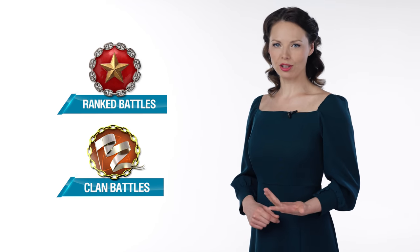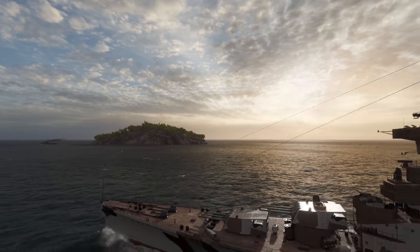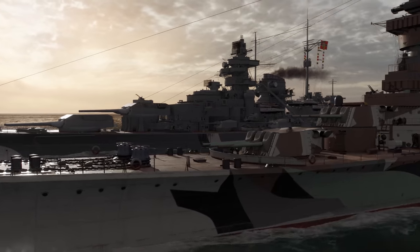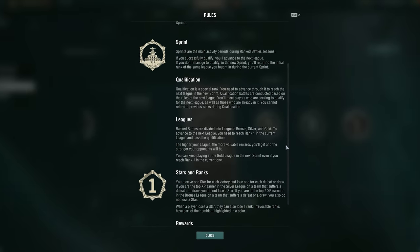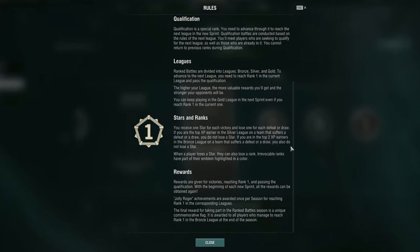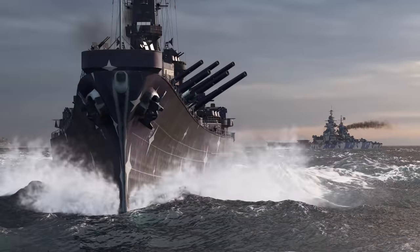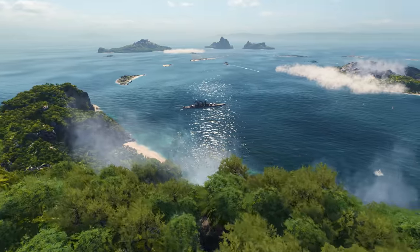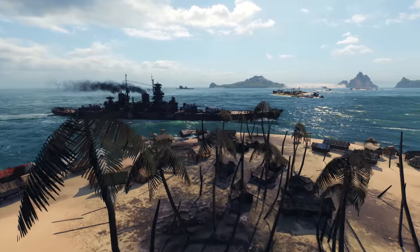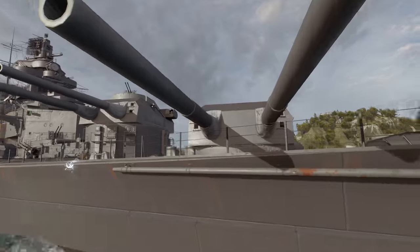We have great news for the fans of competitive modes. The seventh season of Ranked Battles and the 17th Clan season called Cayman are about to start in Update 0.11.4. The seventh Ranked Battles season will be held in a 6 vs. 6 format, playing Tier VIII and IX ships. Depending on the League, the rules for saving stars at the end of a battle will change. In the Bronze League, the two top XP earners on the losing team will keep their stars. In the Silver League, only the top XP earner on the losing team will keep their star. A defeat in the Gold League means that nobody on the losing team will preserve their stars. Such changes should add diversity to the game and highlight the competitive aspect of each league.